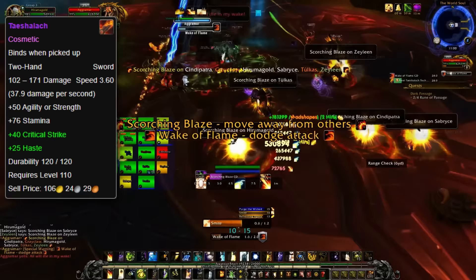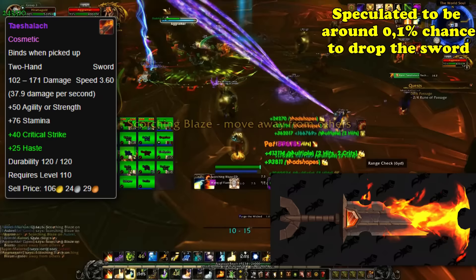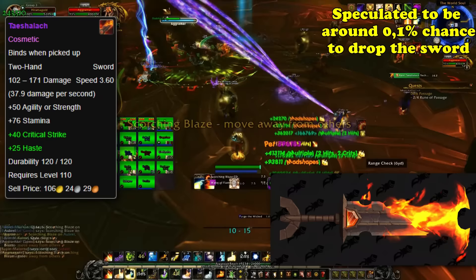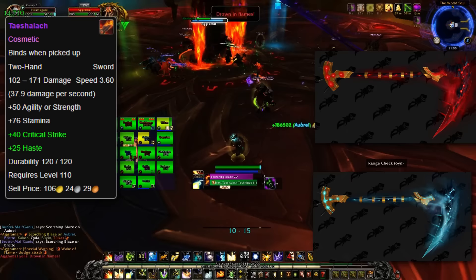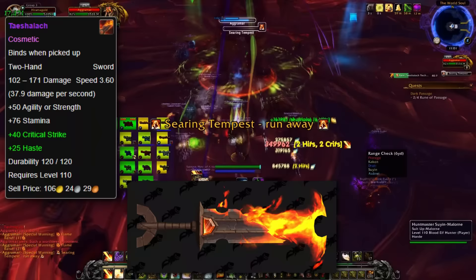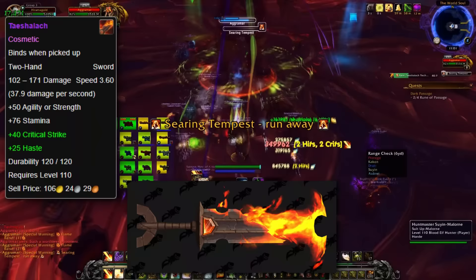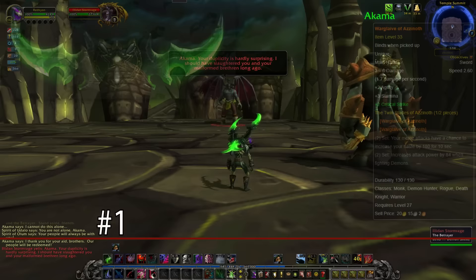And at number 2, we have Taeshalach. This is another cosmetic weapon from the Titan from the Antorus, the Burning Throne raid. Taeshalach is the two-handed sword of the Titan Aggramar, and has seen much use, including when Aggramar dueled with Sargeras himself. Not only is the appearance extremely cool looking, it also has an extremely low drop rate — speculated at around 0.1%. Taeshalach drops from Aggramar himself, who serves as the penultimate boss before Argus. While the Scythe of the Unmaker in the number 8 spot was already cool, Taeshalach is the sword of essentially a god. Like the Scythe of the Unmaker, players do not really receive the sword but rather a cosmetic item of it. The lore behind this blade is important in history and it serves as a symbol of the Titan's might. Taeshalach is a fire-infused weapon, and an epic fiery weapon wielded by the lieutenant of Sargeras is very hard to beat.